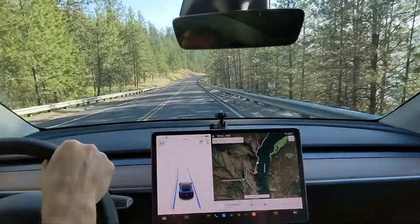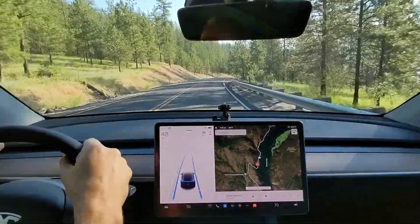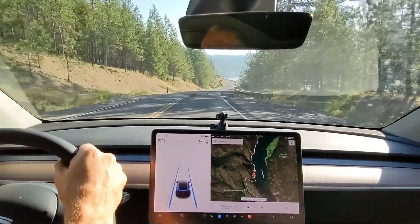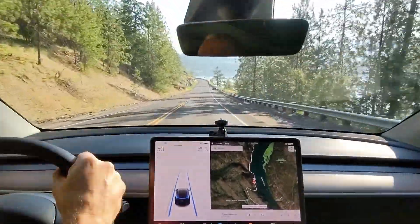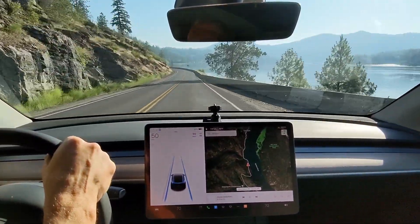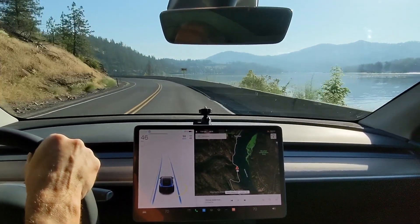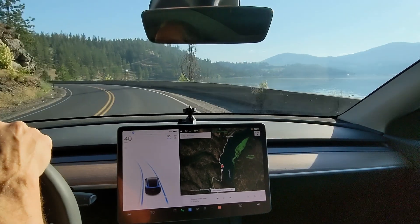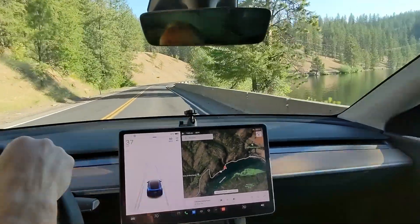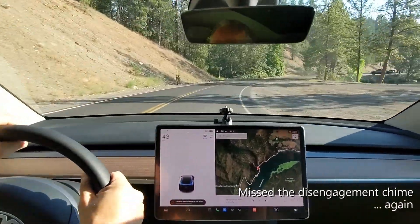I'm keeping my fingers crossed but not hoping for much, and I'll probably disengage if it goes into a corner too fast. My hands are right on the wheel and I'm not going to let it do anything stupid. If it disengages again like the other two times, I'll just let speed control it. Oh, where's it going? I do not like that. It's just because of that barrier — okay, that was not me.